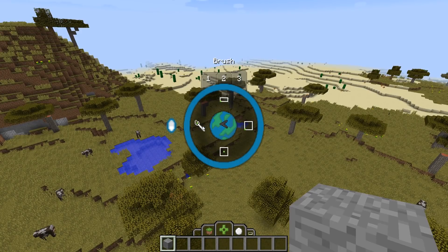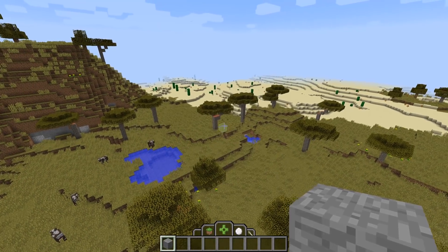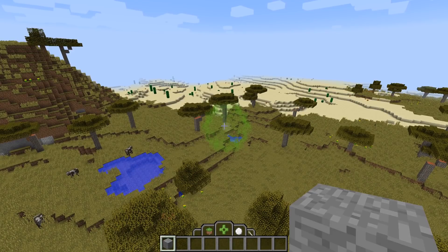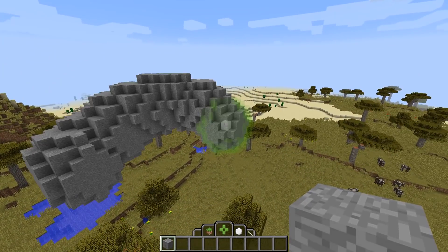Brush is a very different selection type. Instead of selecting as you normally would, you can hold the right mouse button, drag out, and it will create a brush size for you. Then, when you hold left click and drag, you can paint things in the world.